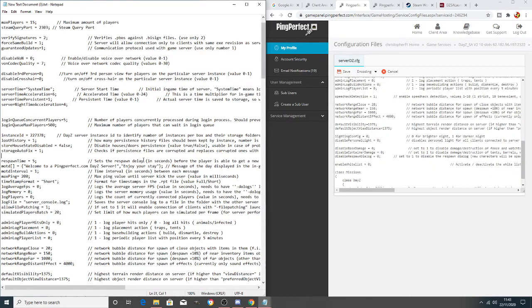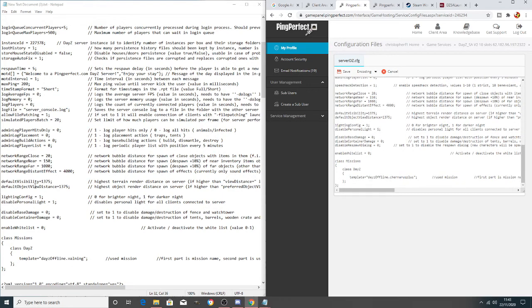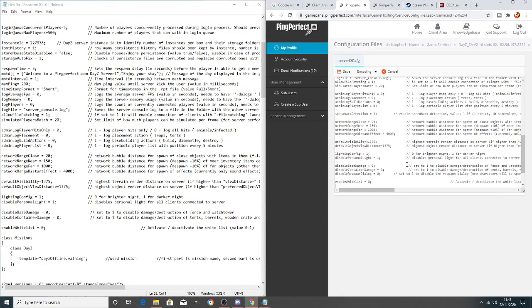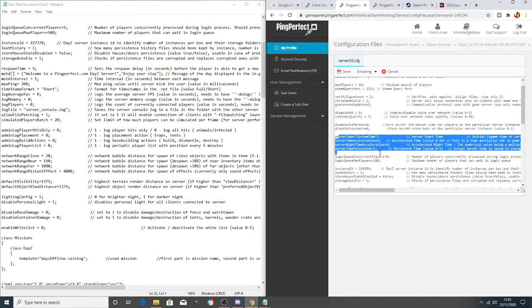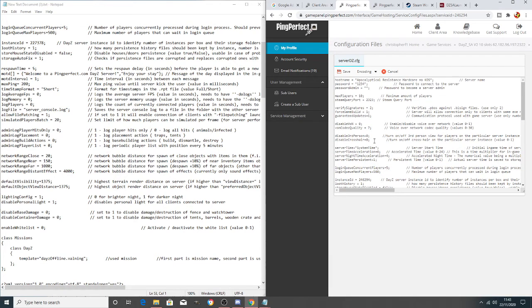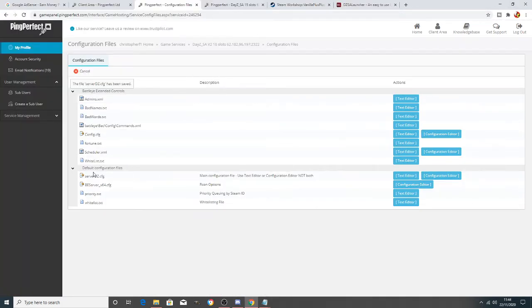Looking further down at the light settings: on my Valnan config on the left I have values of '1' for dark night and '1' for disable personal light. On the new server on the right they're currently both '0'. It's simple — just input '1' for both settings on the server you're configuring. That disables the personal light and enables proper dark nights.